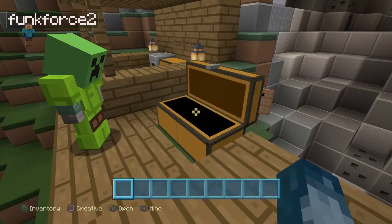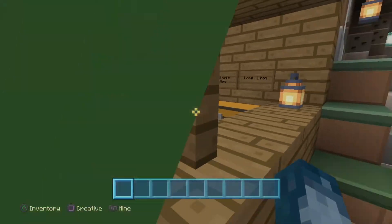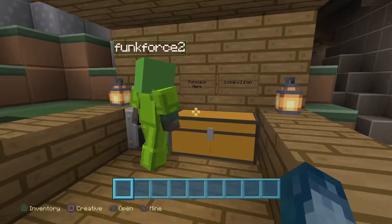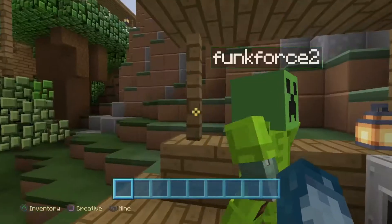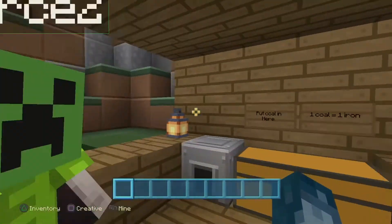The coal mine — it's just a coal mine. In this chest you get a diamond pickaxe, and it's filled with coal. You just have to mine coal: one coal equals one iron. You put the coal in the chest and then the next day you'll get iron.